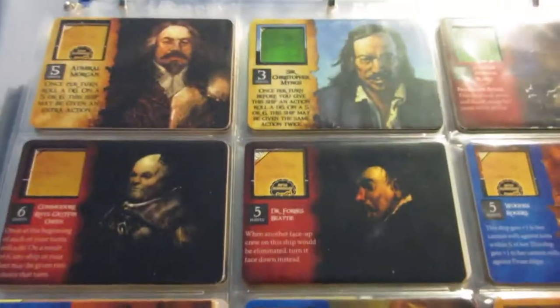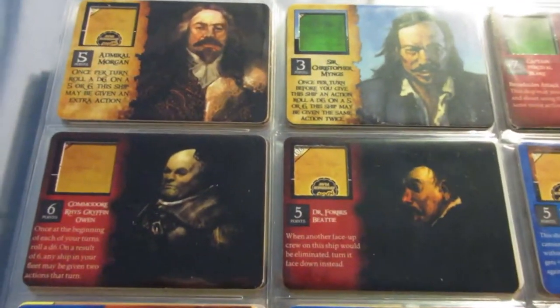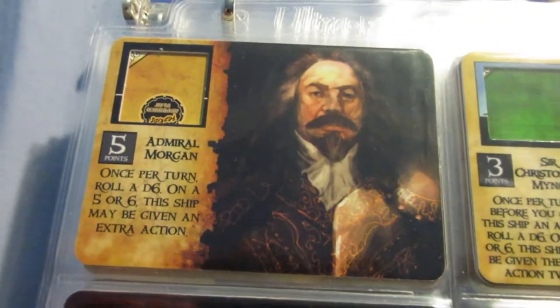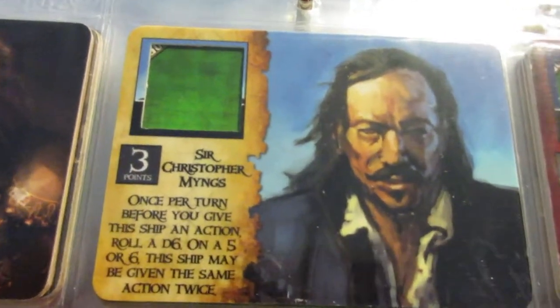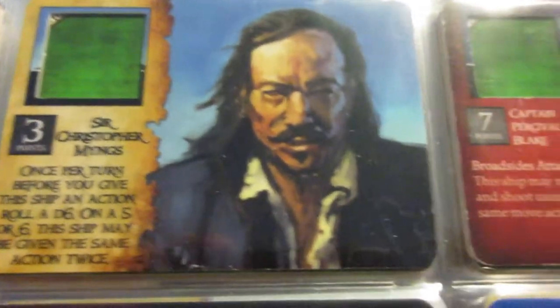I organize it by set chronologically and then usually by collector's number, or sometimes my favorites first. So Admiral Morgan and Supervisor Mings — two staples of English fleets since the beginning. Two of the best abilities in the game: EA, extra action, and SAT, same action twice.